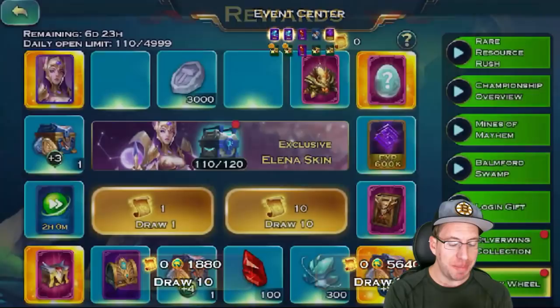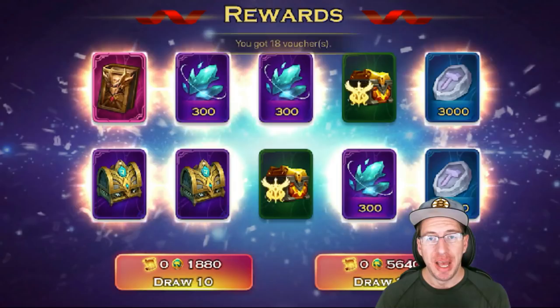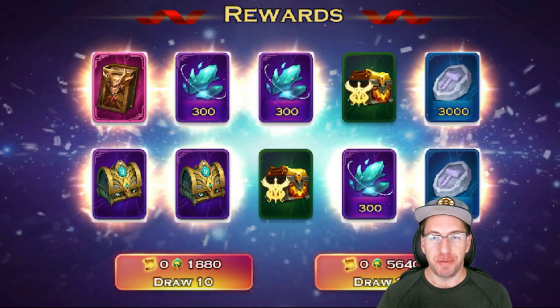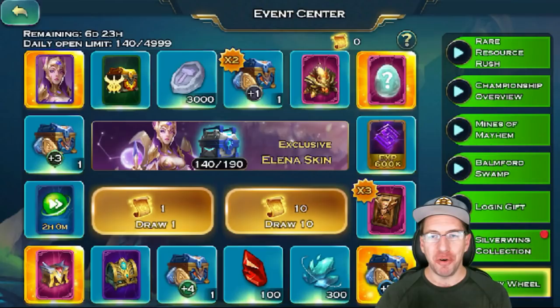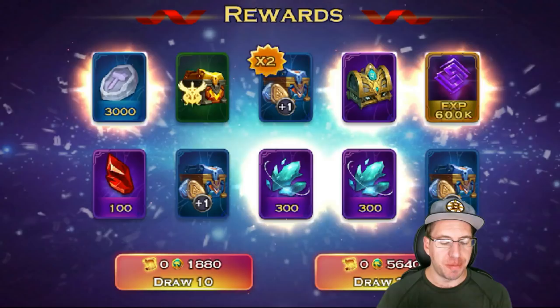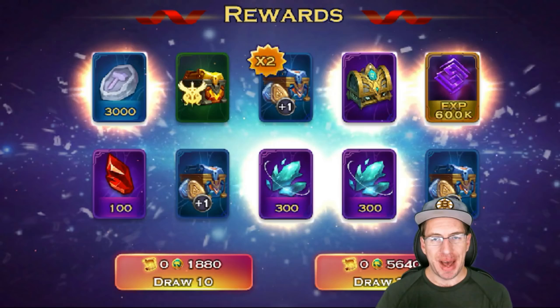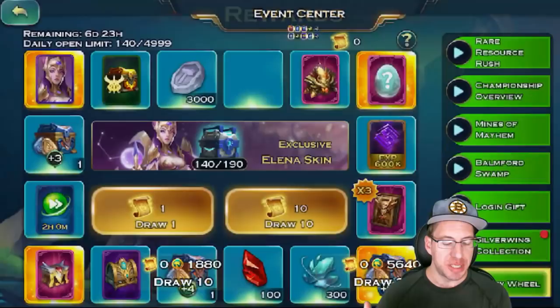No skin — but 600 Astral Stones! I can't be upset with that. We got a 2x multiplier for the Plus 1 Rune Stones. We only have 70 more, now 60 more spins left. We got 900 Astral Stones and 6,000 Forge Fire Stones. Another Plus 3 Rune Stone and 5x on the Forge Fire — we just got 18,000 Forge Fire Stones. 300 Astral Stones. We can only do the 10x five more times. Come on, Lucky Skin Wheel! We got 4 Plus 1 Rune Stones and 600 Astral Stones — not bad. Then 300 Astral Stones, 90,000 Forge Fire, a couple Plus 1 Rune Stones.